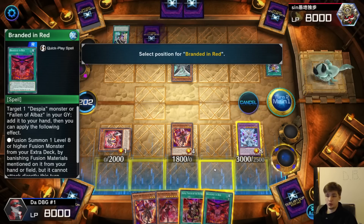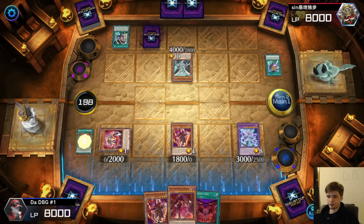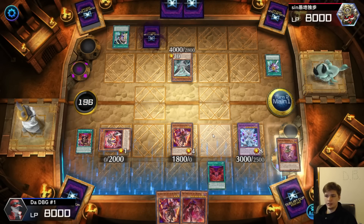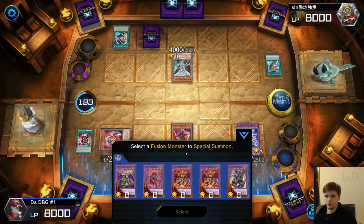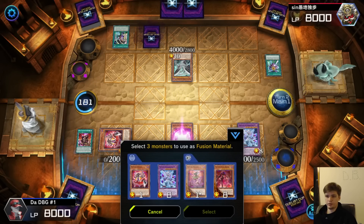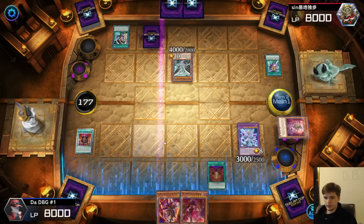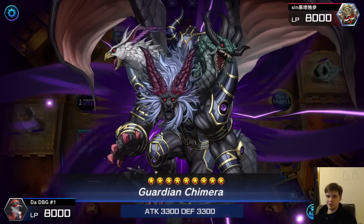Brand it in Red — activate this first so if it leaves I can summon back from the grave. Activate, grab back Tragedy. Special summon — bring out Camara. We'll use the Aluber on field, then the Tragedy in hand and the Comedy on field. Had to make sure I got that right — with the Runic stuff I messed up way too many times when I first started playing, so I gotta watch what I'm actually clicking. Bring out Guardian Camara, new chain link — Camara 1, Tragedy 2.